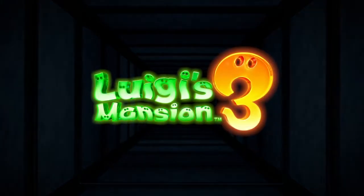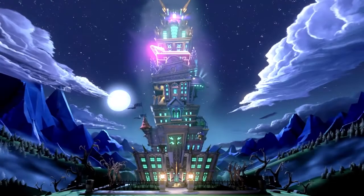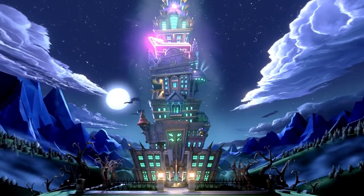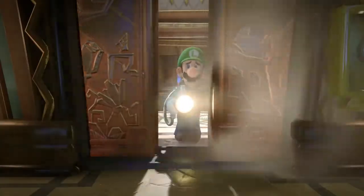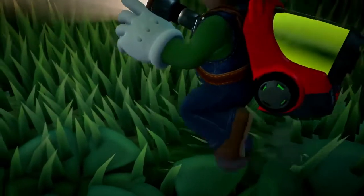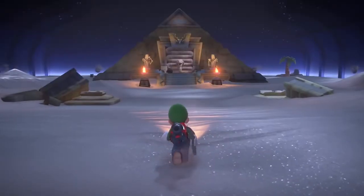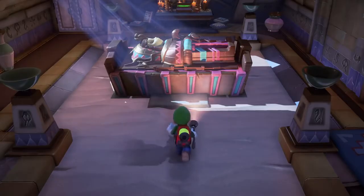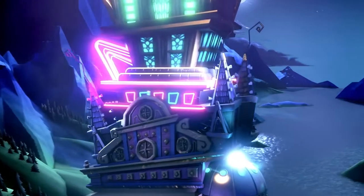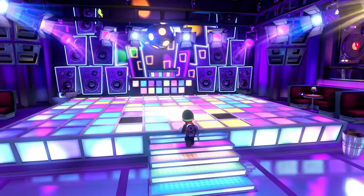Luigi's Mansion 3. Inside this towering hotel, you'll find floor after floor of oddities. One floor is covered in plants. Another conceals an indoor pyramid. A disco floor? What sort of hotel is this?